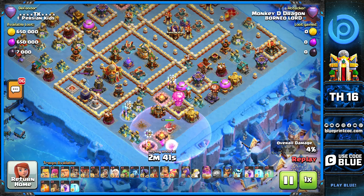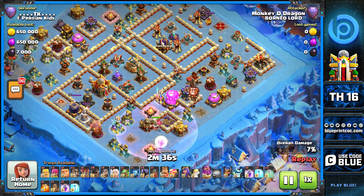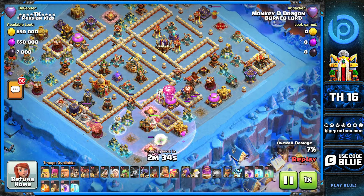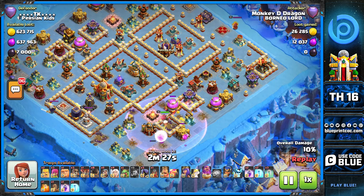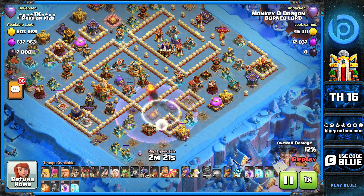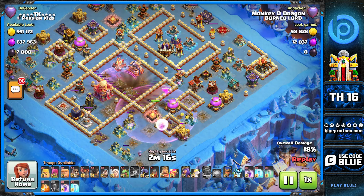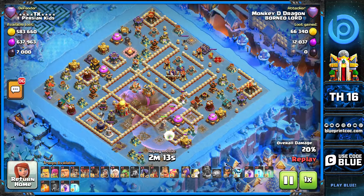Even with the jelly on the warden, there are multiple defenses on this side: storages, wizard towers, cannons that cost a lot of troops to take down, sweepers, and a lot of defenses in general. This guy invests a few extra seconds on the entire area, then goes with a fireball on this side of the base. His jelly runs out, so the warden has to stay in this area. He wants the warden to get the town hall — what else is going to get it for him?